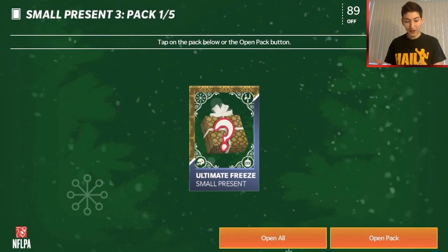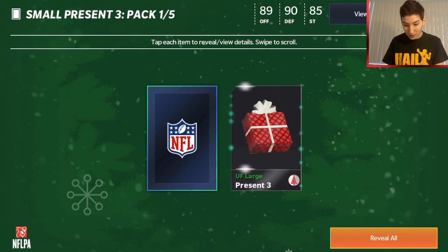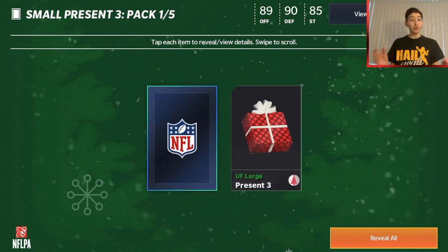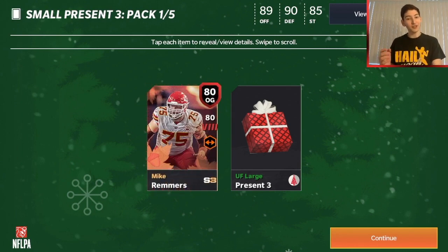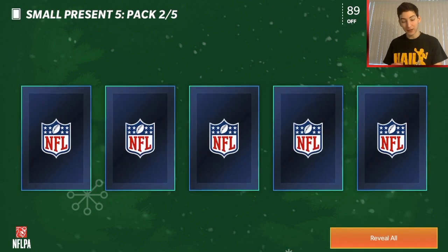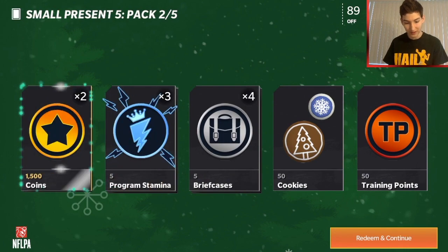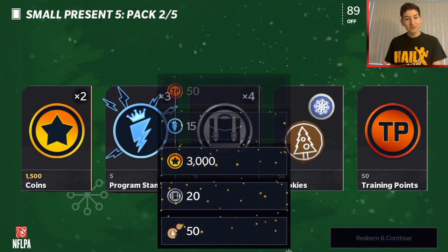First up is small present three. We get an elite player immediately - whoa! Small present three has given us large present three as well as an 80 guard from season three. That's pretty good. Small present five is going to give us a lot of items. Training points, cookies, briefcases, program stamina, and coins - a little bit of each there. Nice to get those.